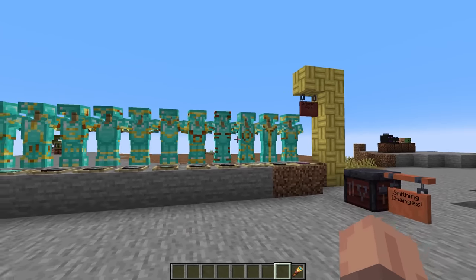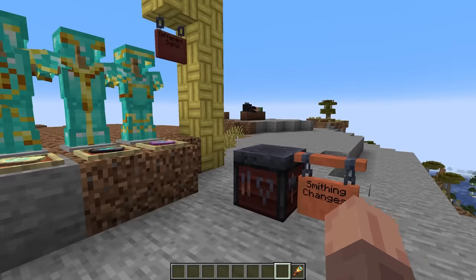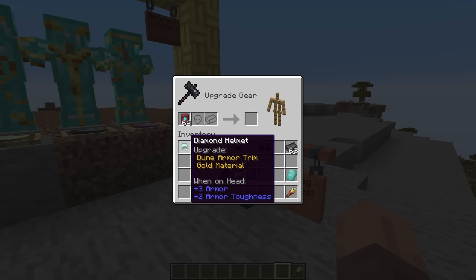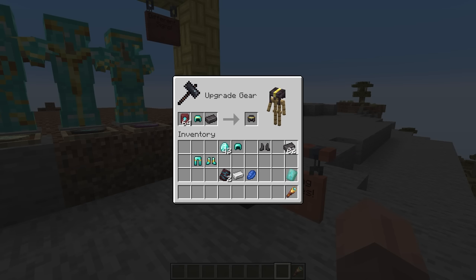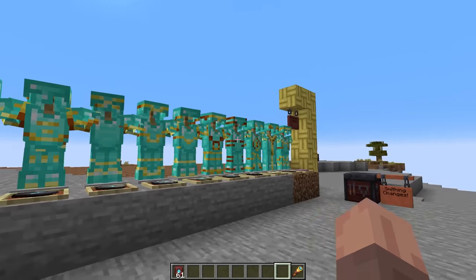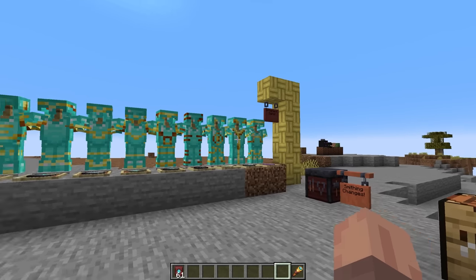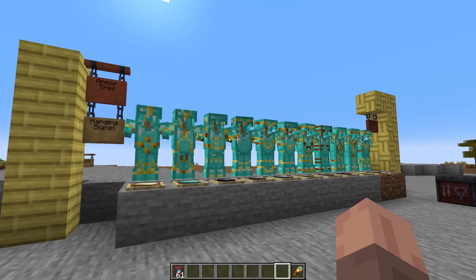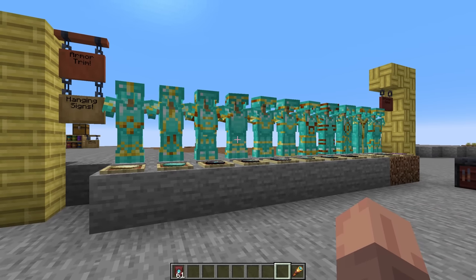Another change coming with armor is upgrading from diamond to netherite. This is going to be a little harder now because you'll need a netherite smithing template. You place the template, a piece of diamond armor, and your netherite ingot in the smithing table to get the upgraded piece. Since my armor was already trimmed with gold, it all comes out with gold trim as well. I think it makes sense to make getting netherite armor a bit harder.